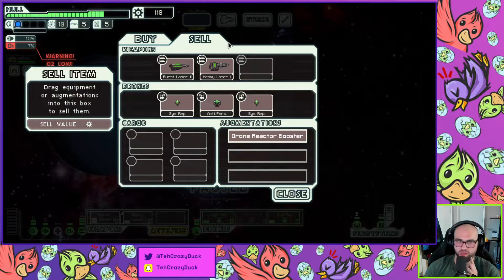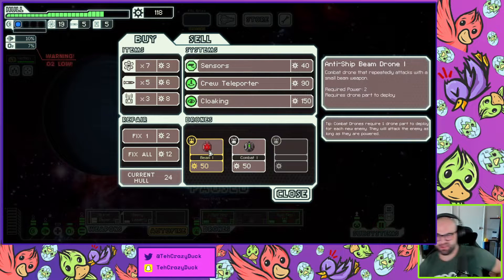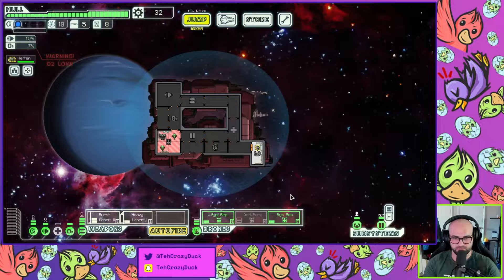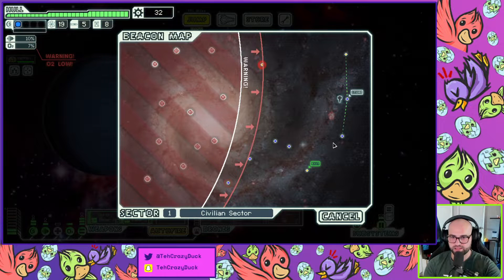Oh no, because that's gonna take one drone part every fight. Sensors — we don't have sensors. I feel like the beam drone's good. We have the burst — I want the beam thing. This feels strong to me. That's where the rooms are dark, which makes a lot of sense. Okay, that's our offense — we've got good offense.